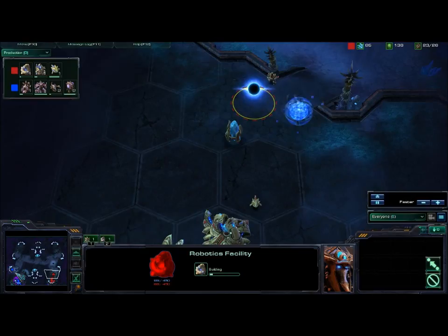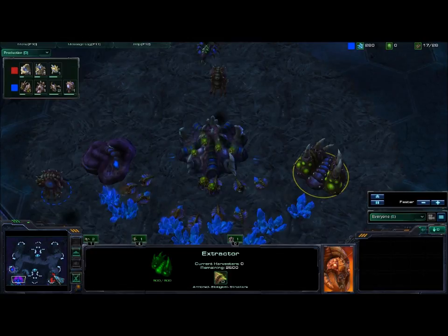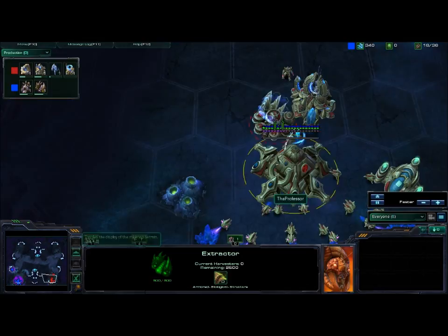Against Zerg, I'm going my usual three gate robo. I did scout around and noticed that he hadn't gotten an early gas, which made me believe that he was going to go for two base roach play or something to that extent, or two base muta.